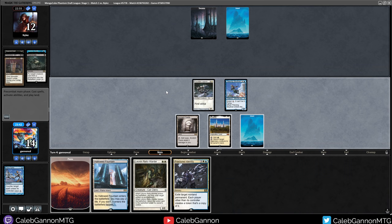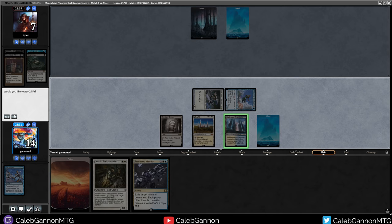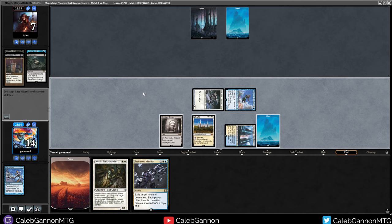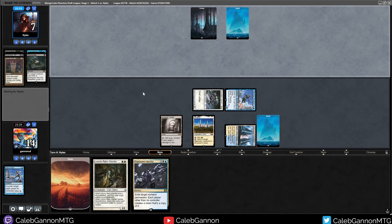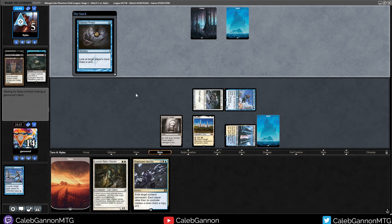Attack them for five. I can play Leonin Relic-Warder but then I'm not holding up Karakas. I'm just going to play Hallowed Fountain tapped - I'm really not in too much of a rush. I have Fractured Identity and Karakas against the reanimation opponent, who's at seven, so Griselbrand doesn't even work. They're just getting info - they see the bad news.